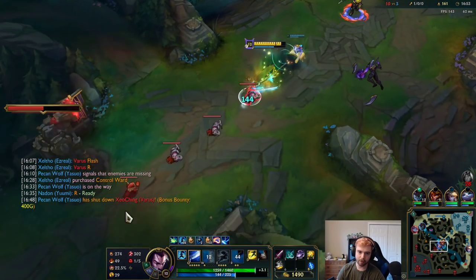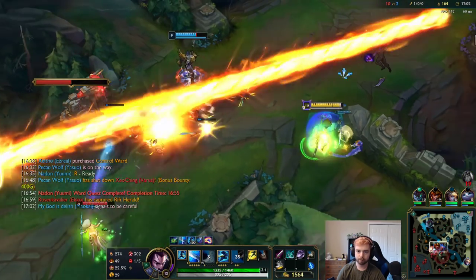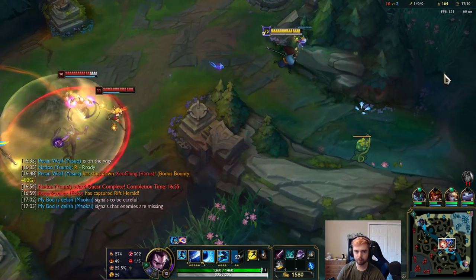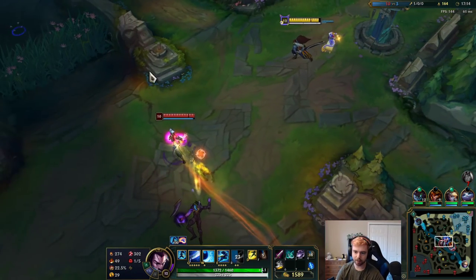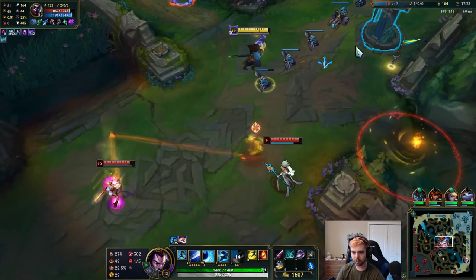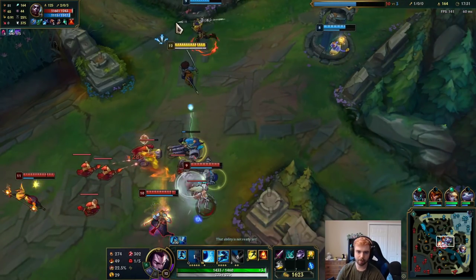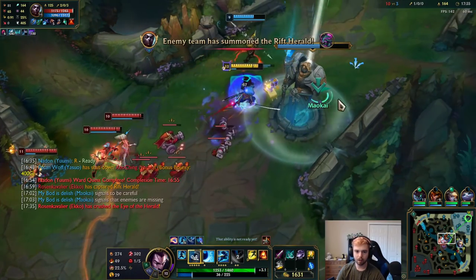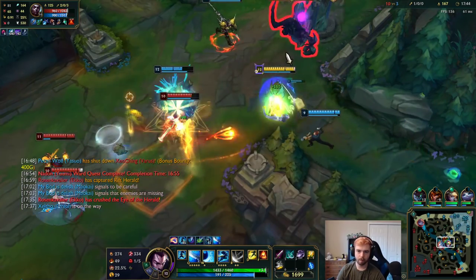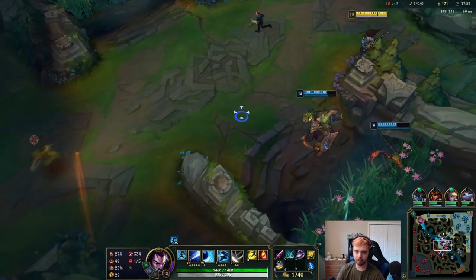Just go in and I win — I have a Yuumi on me. Don't back off — you're going to die to Echo or something, careful. Without my ulti I don't do anything in a 1v3, but I can deal a lot to important members. Killing Janna, Echo, Lux — Yuumi just stay attached to me, don't bounce off.